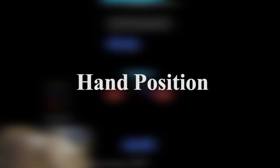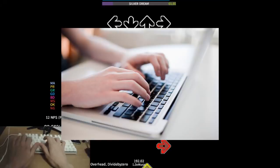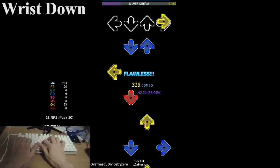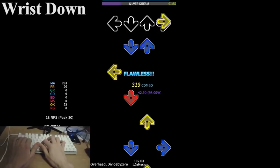Mina's Statmania Chron article describes hand position amazingly, and if you would like to know more about hand position, I highly suggest you go check it out. There are two main hand positions that people use in this game: wrist up and wrist down. There are advantages and disadvantages to both, so let us start with wrist down. Wrist down is usually every player's go-to playstyle when they first play the game, as the game emulates a typing-like motion, with their wrists usually planted on their desk.